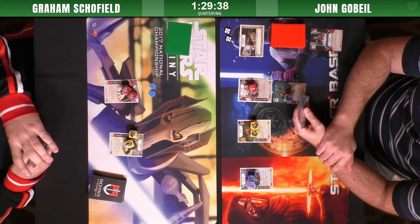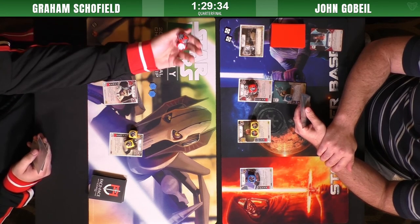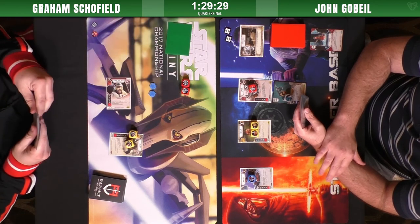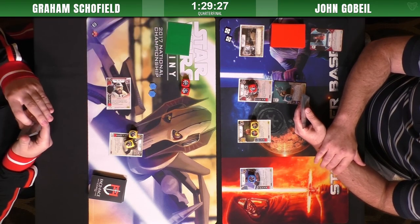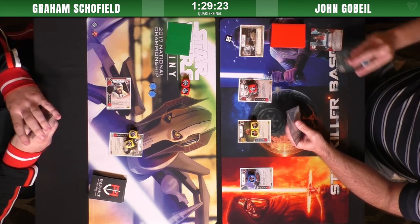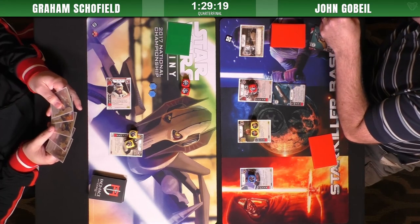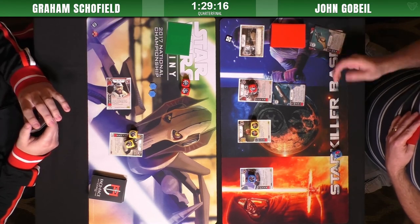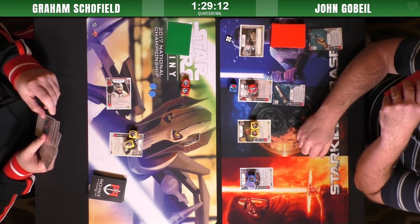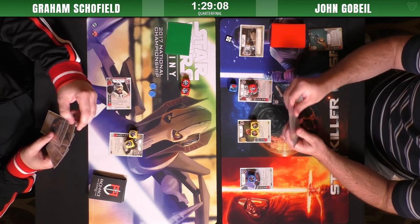Shield on Snap is pretty standard play. Pulls the blaster, rolls in, gets a dollar — always good to see at the beginning. Based on the power of the dice, Graham probably elected that the carbon chamber was not going to be that great and could potentially be more disruptive to him than to John. With Han and Infamous, he's faster — a dice every round versus two shields. It's a toss-up. The problem is if John takes it away from him it slows him down.